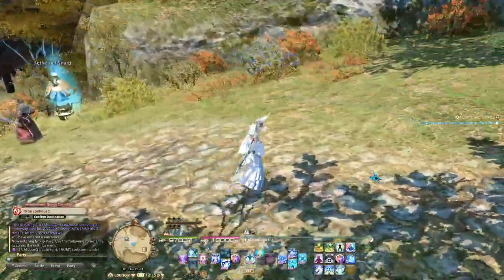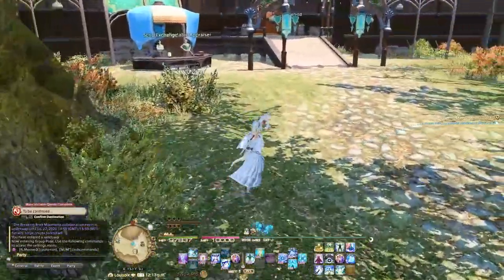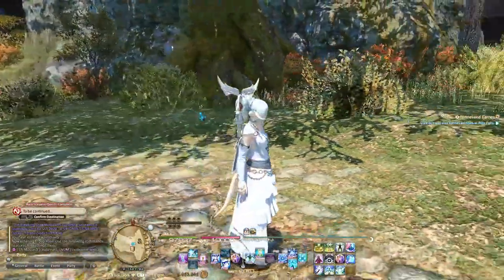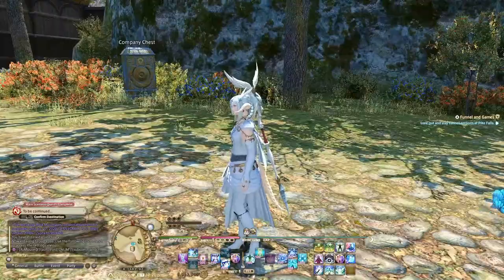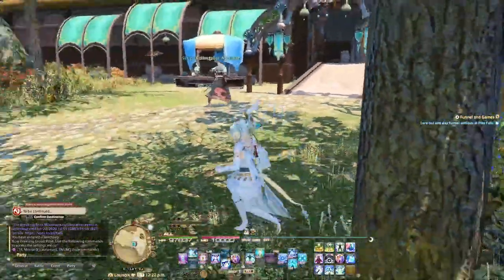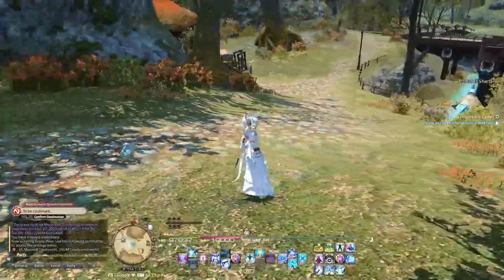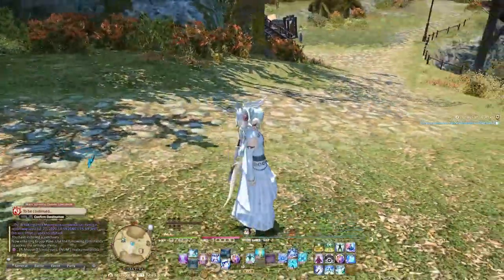Obviously not as much as any DPS class — probably on par with some tanks — but the White Mage especially is a very high-damage class for a healer. If you're in a group with a bad DPS, you can easily out-damage them if you're playing White Mage well. I'm actually not a very good White Mage — I'm okay — but because this is the only healing class given from the beginning, I spent most of the game just healing without focusing on doing damage, and I picked up some really bad habits.